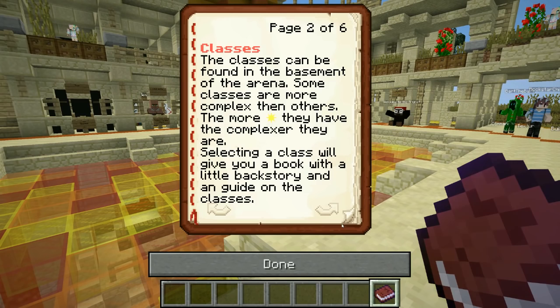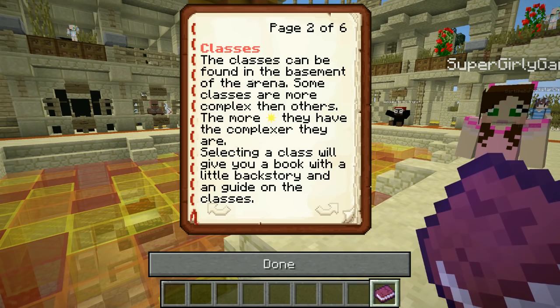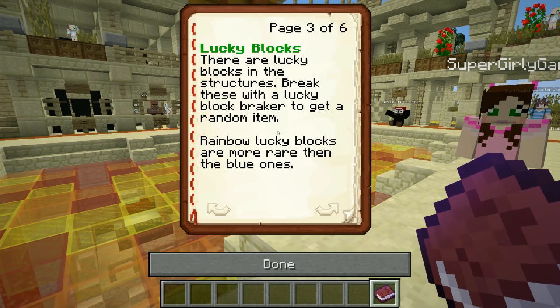The classes can be found in the basement of the arena. They look so cool! Some classes are more complex than others — the more suns they have, the more complex they are. The class will give you a book with a little backstory and a guide. There are also lucky blocks in the structures — break these with a lucky block breaker to get a random item. Rainbow lucky blocks are more rare than the blue ones.